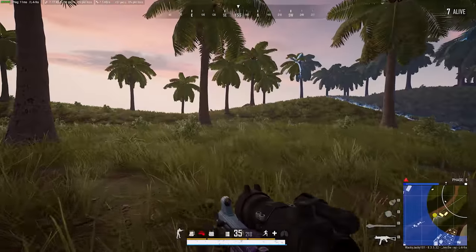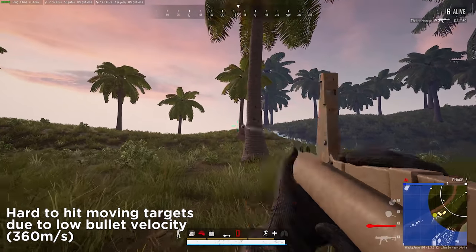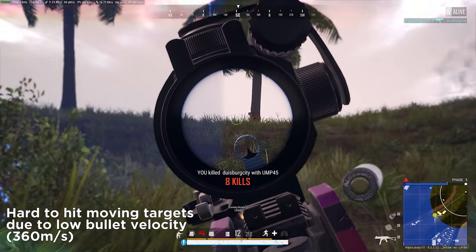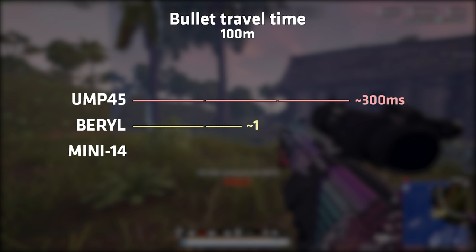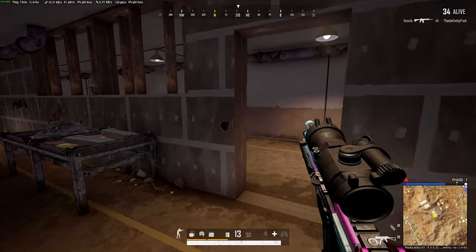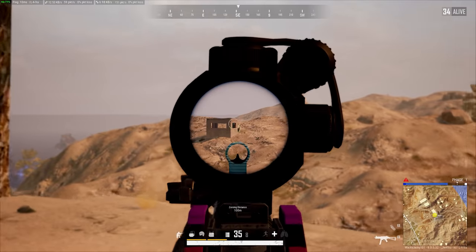The downside, however, is that if your enemy starts moving, you'll have a hard time hitting them, as the weapon has an incredibly low bullet velocity of just 360 meters per second. A 100-meter shot will take about 300 milliseconds to land. With a barrel, this takes 150 milliseconds, and with a Mini-14, a bullet can travel 100 meters in just 110 milliseconds. So using the UMP for long-range sprays is very possible and super fun, but you kinda need your enemy to sit still.